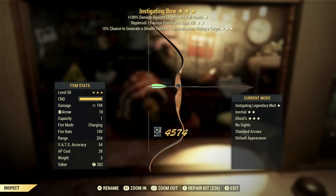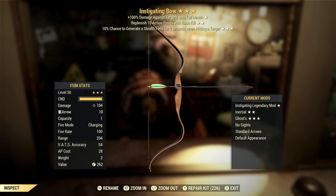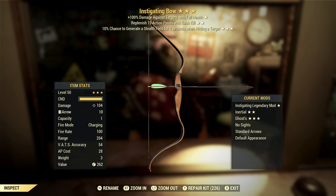Next up we've got an Instigating Bow with replenish AP with each kill and stealth field. I've already made my feelings about stealth field clear — I think it's useless. Replenish AP with each kill — that's an okay effect, not really something I'm looking for on a bow. I mean, AP isn't usually much of a consideration; you're kind of looking to one-shot things. Instigating — that's a good effect on a bow, but for me this is essentially a one-star, so not something I want to hold on to.